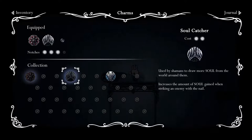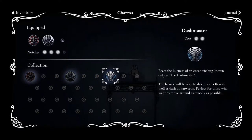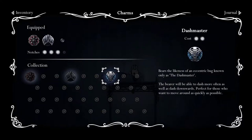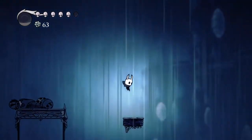I keep forgetting to look at my charms when I'm at a bench - let's try and remember to do that next time. What I've got equipped at the moment: Soul Catcher and Wayward Compass. And we have Dash Master - lets you dash more often as well as dash downwards. Look at all these charms I haven't got - I wonder where the hell they come from.